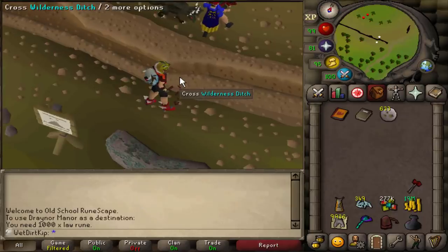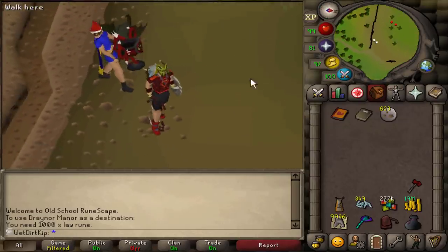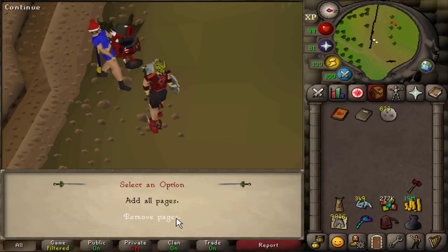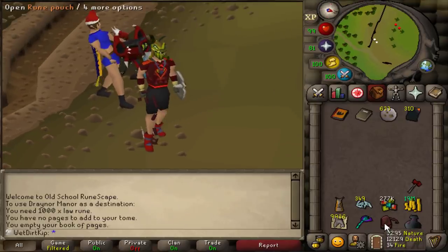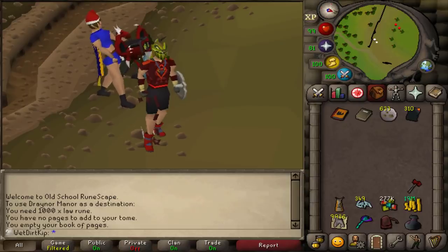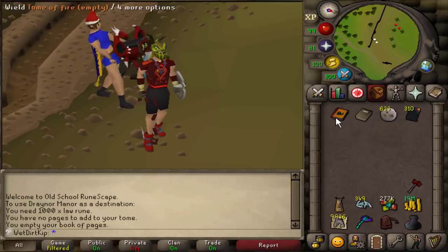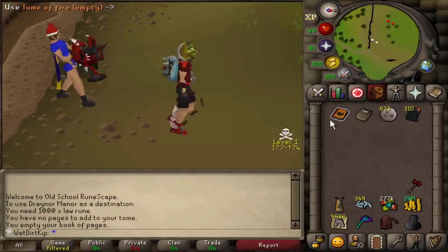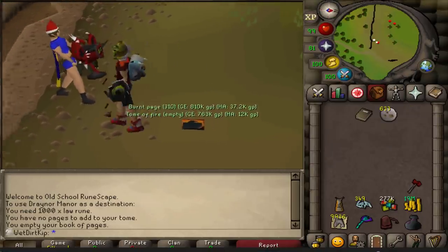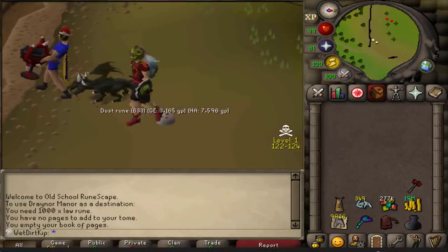Goodbye staff. The next item we're going to get rid of is the Tome of Fire. We've had this since pretty much the start of the account, since we did the 99 firemaking grind. I should have dropped this a long time ago — really the only uses I had for it were rock teleports and alching. The main other uses are the Nightmare boss, ice demon, and raids. On the UIM you've got to pick and choose what items you really want to keep. I'd rather have an anguish and a torture over a Tome of Fire and burnt pages. So these two just aren't worth it anymore; they are going over to the main now.